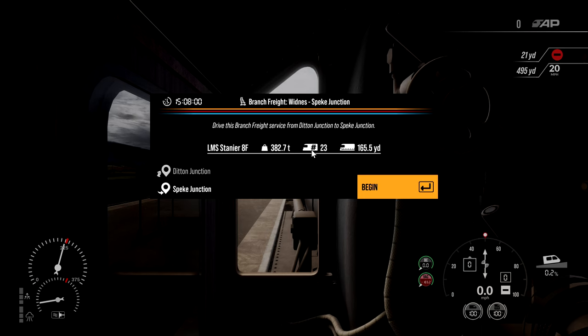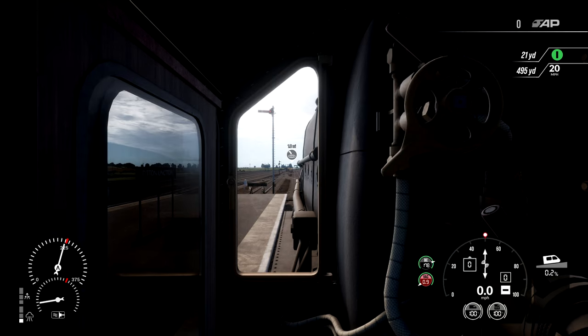Danny Min here and welcome back to another episode of Train Sim World 2. Now we're finally going to do this — the Branch Freight from Witness to Speak Junction. This has popped up in a chapters section that I haven't really noticed. It's not really a timetable thing or a scenario; it's its own little chapter covering the Liverpool and Crewe route. Drive the Branch Freight Service from Ditton Junction to Speak Junction, which is fairly easy, but we'll get going.